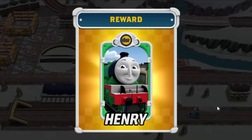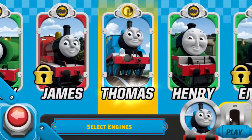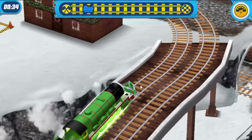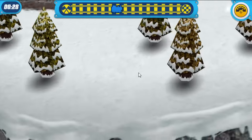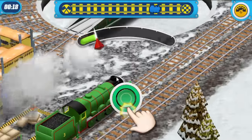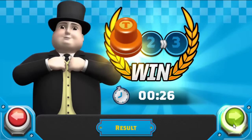Let's go to another checkpoint. Select mission to play with the engines. Try to go as fast as you can. Hello, I'm Thomas. Hello, I'm Henry. Brilliant! Excellent! Let's go! Well done! You have completed the missions!